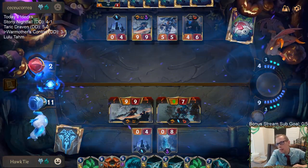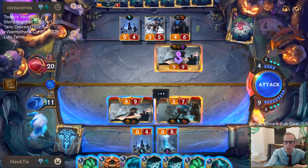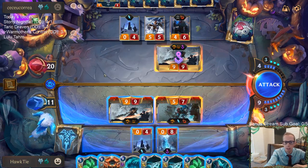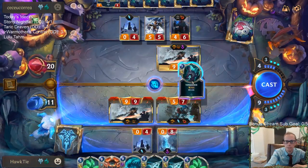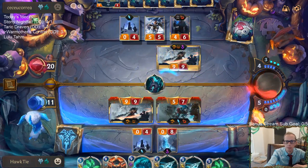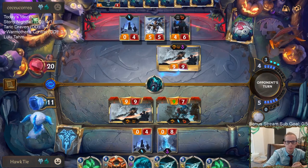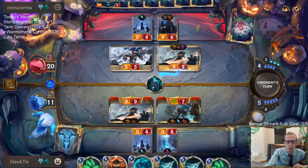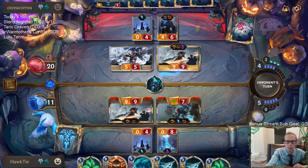Alright — Trundle's gonna be a 9-7. Which one of these do I want to have unblocked? They can do this and then Vengeance. Because they have Overwhelm, they're going to do damage. I'm kind of thinking they'll have their own Vengeance so I don't really want to go Battle Fury. But I also don't want my Trundle to die to Grasp of the Undying. Tryndamere doesn't die to Grasp of the Undying.